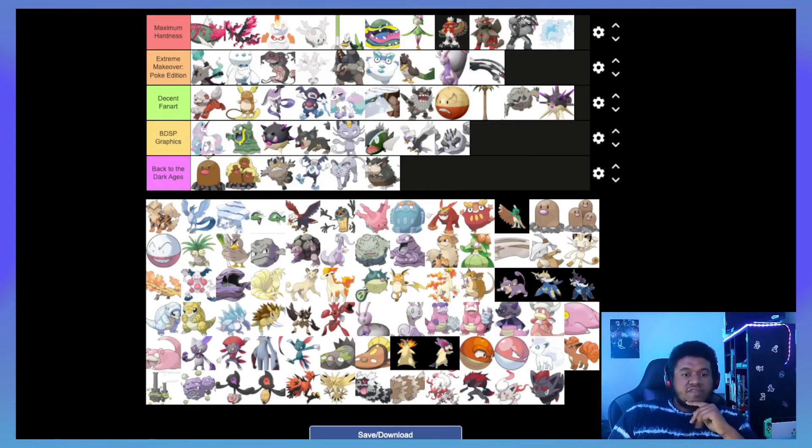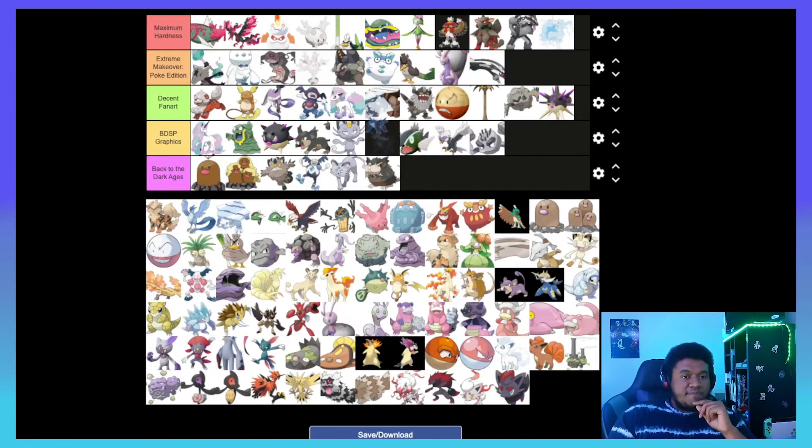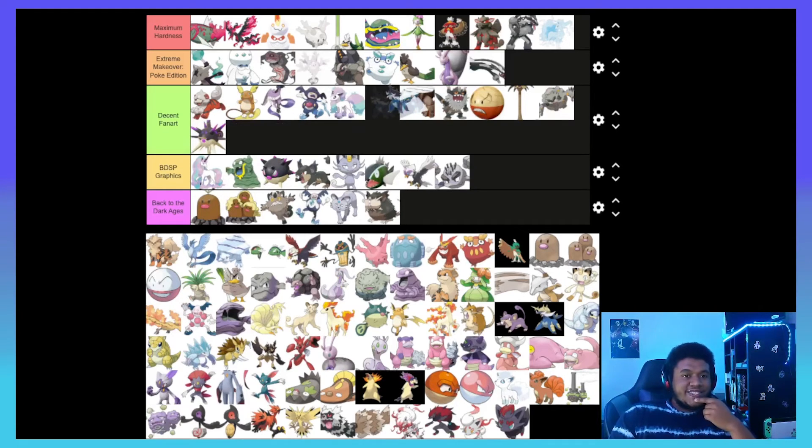While we're talking about Pokémon that don't stick out, it's a good time to transition to Hisuian Samurott — especially if you look at the shiny, you could barely tell it apart from its Unovan counterpart if you squint. I would slap Hisuian Samurott in Decent Fan Art. I love the original Samurott but they didn't really do anything to it.